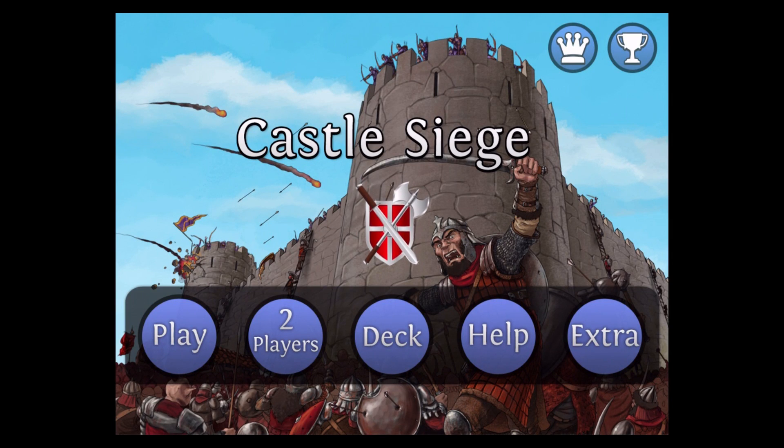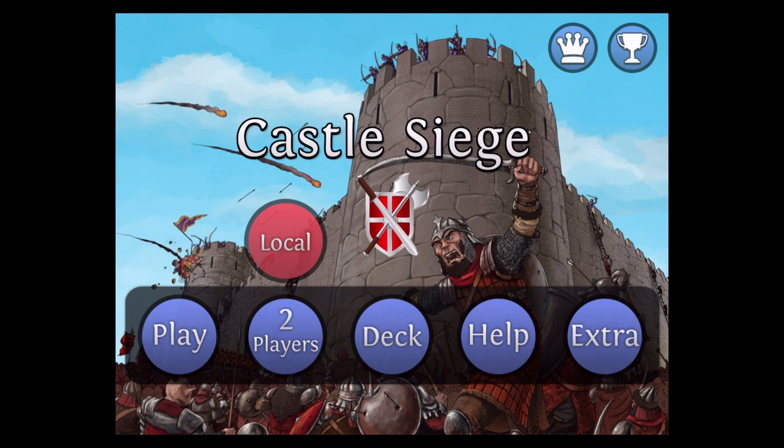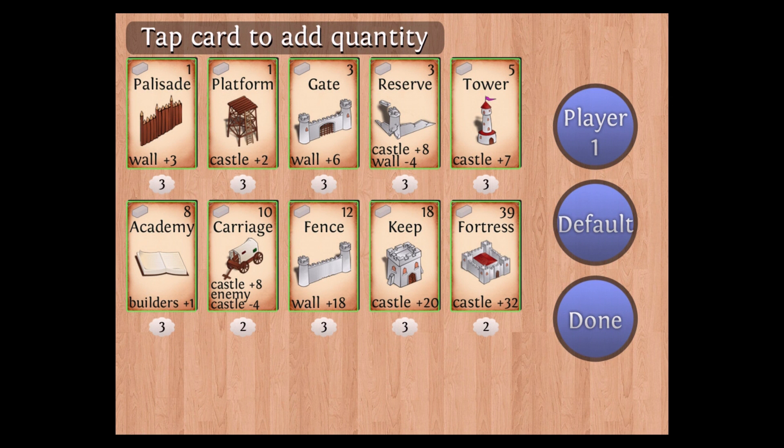Here we have two different difficulties: hard and normal. We can play against the AI, we can also do hot seat local play, two-player co-op. We can adjust our deck and change the different cards in it.